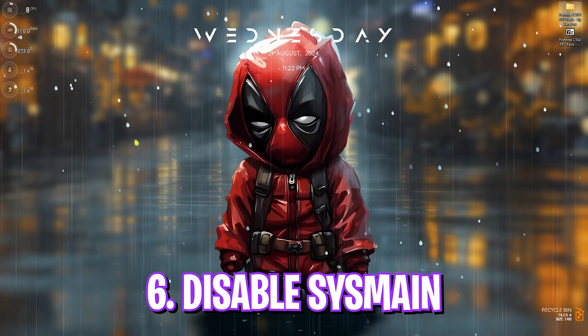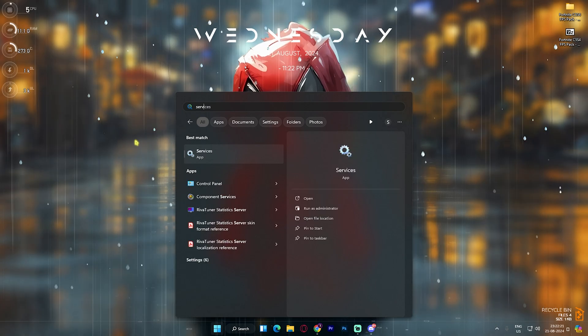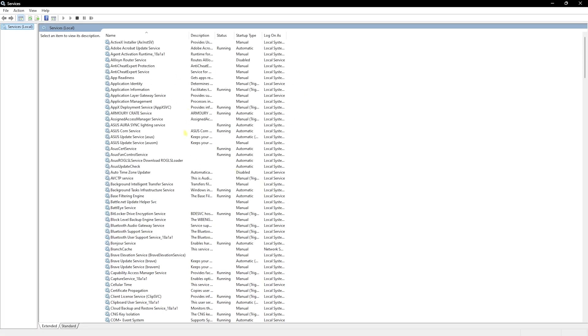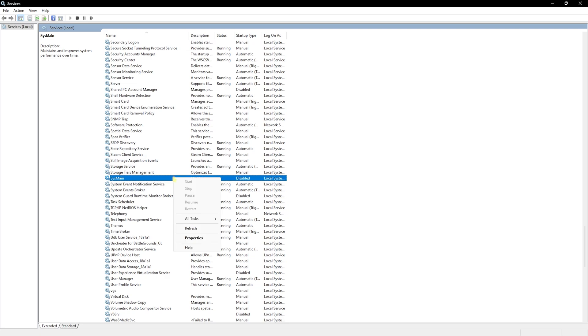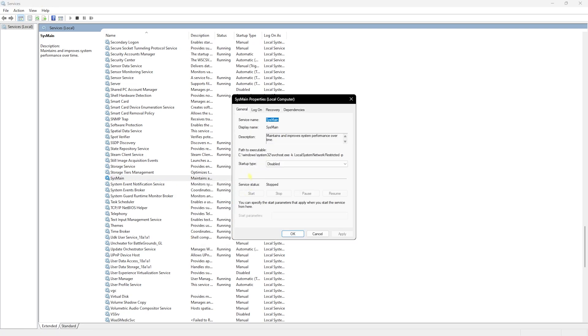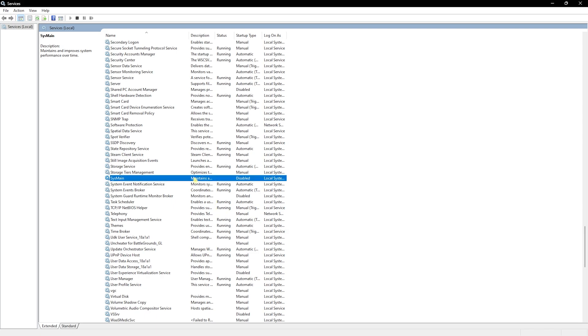Step next is disabling SysMain, which is very beneficial. Search for Services.msc, press S on your keyboard to find SysMain, right-click it and go to Properties. Set the startup type to Disabled. If this service is already running you're losing a lot of FPS — stop it, restart your PC, and you'll gain up to 5 FPS boost right away.